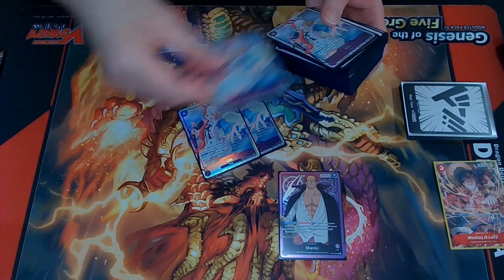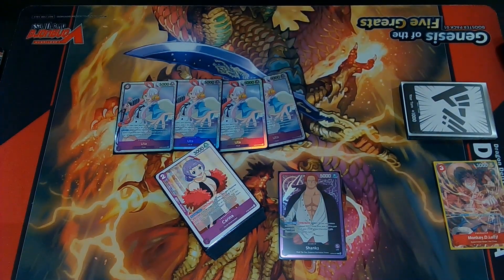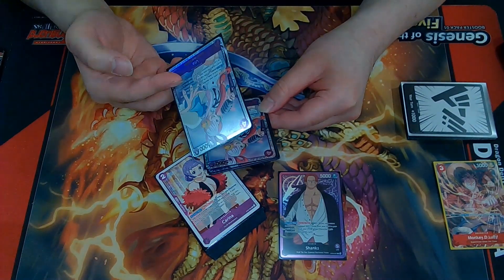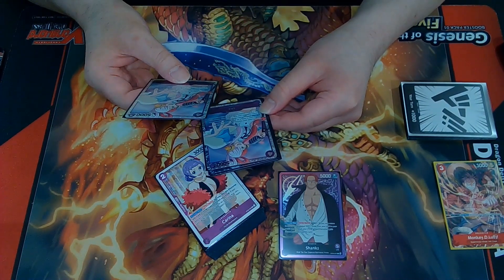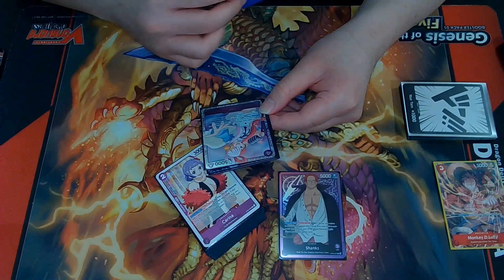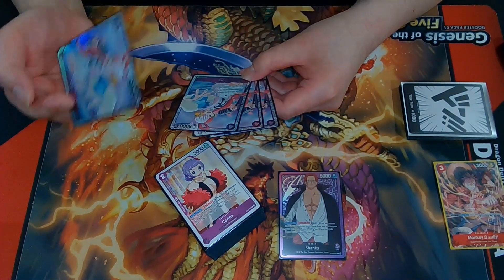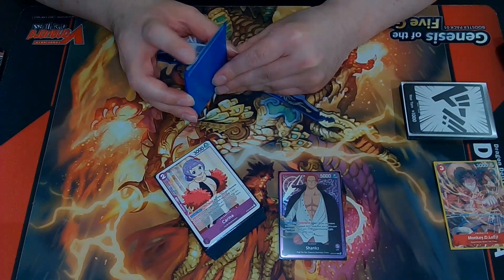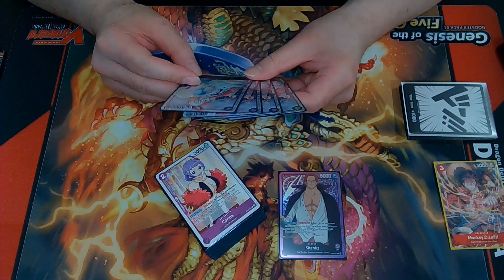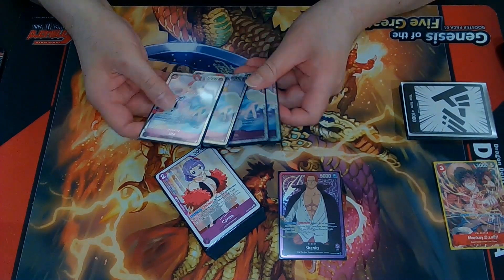So we run 4 of the Uta blocker from the starter deck — the majority of this is the starter deck, by the way. Uta is a blocker, and she has an on-block effect, which is really cool. Dawn minus 1, rest up to one of your opponent's characters with a cost of 5 or less. When you block with her, you can return one Dawn from your cost area back to the Dawn deck to rest another character. She's basically a 2-for-1 blocker — she can stop 2 attacks, or tap down another blocker for the following turn. She has a 1,000 power counter. She's a solid 4-of. I know Kaido players are using this card too.